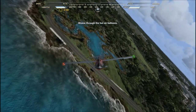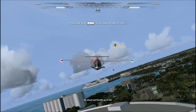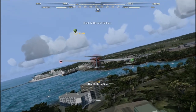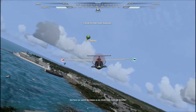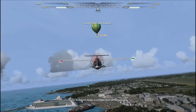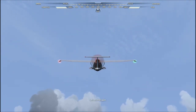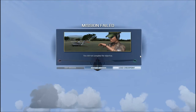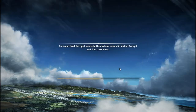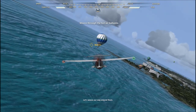Great job! The next balloon is higher — we'll have to climb to it. Throttle up to full. See how our speed increases as we climb, even with full throttle? Always throttle up to climb. Try not to climb too steeply or we'll slow down too much and stall. We don't want to stall. What? What happened? Why did I fail? What do you mean mission failed? I did everything you told me to.